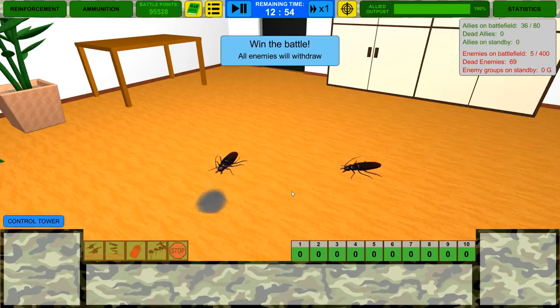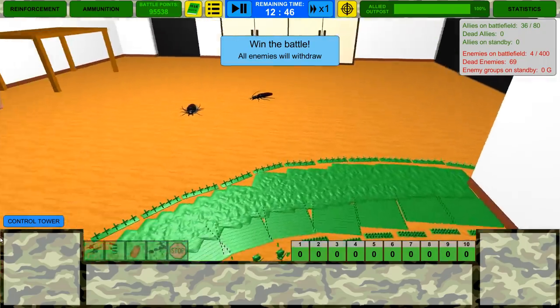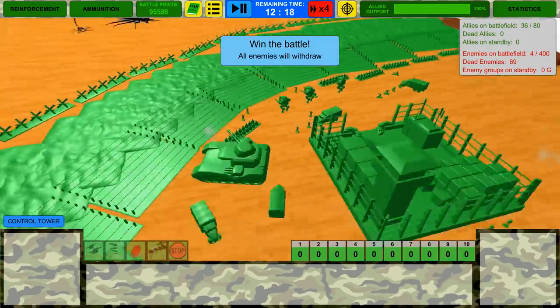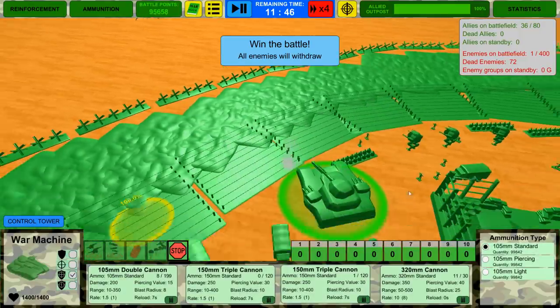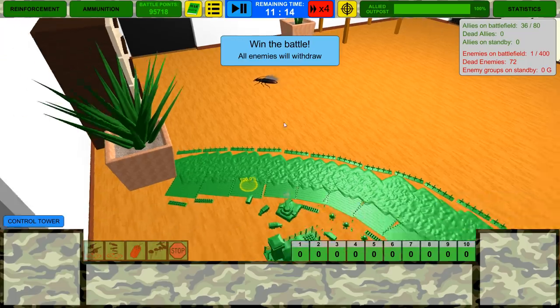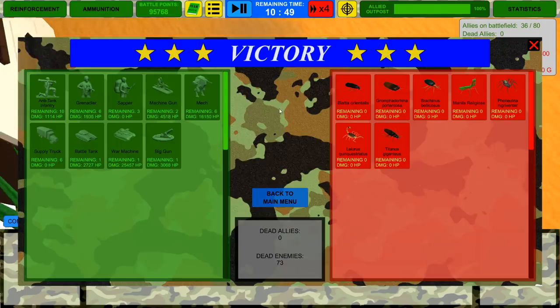There's just no hope for them. We've got two Titanus Giganteuses left, but for the most part we're pretty good. In full speed — only 3,000 damage for the big gun. The war machine, however, did 25,000. The sappers did zero damage. The mechs did 16,000. So the most damage done was the war machine — it lives up to its name. The next closest is the mechs with 16,000, and nobody else broke 5,000 damage. The big gun wasn't even needed.